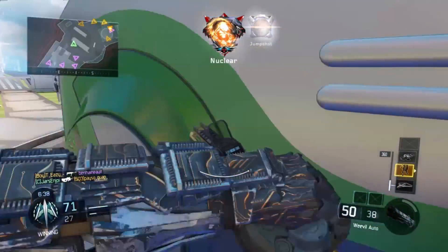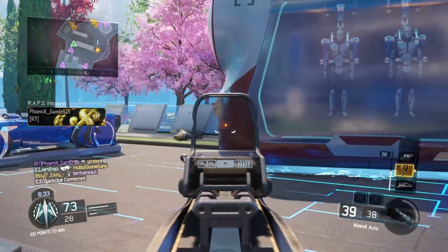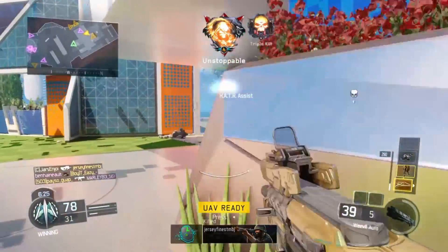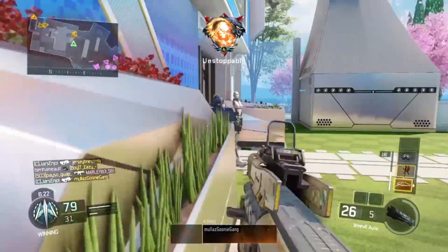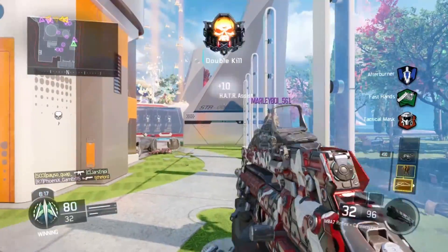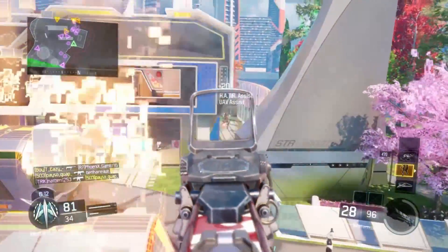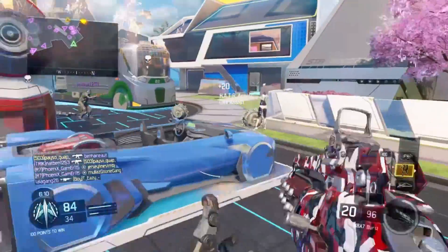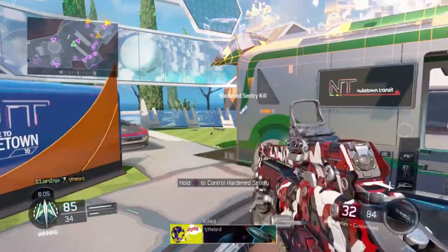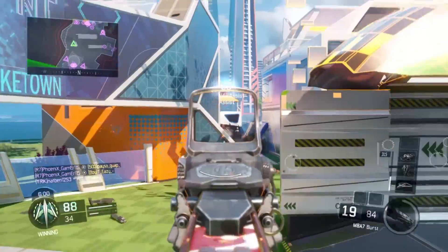In the background of the gameplay you can see I'm using Tempest, which I don't usually use but I'm starting to use more because it has more benefits. It takes about eight kills to get, while Scythe takes 15 kills or about four minutes and twenty seconds. That's a long time, and I usually only get four or five kills with the Scythe. With Tempest I have the potential to get six, seven, or eight kills — it has eight shots and you can chain them. It's way more of a benefit in TDM.